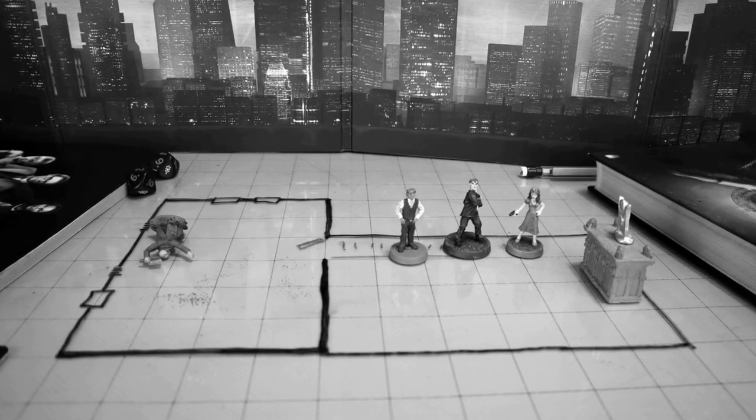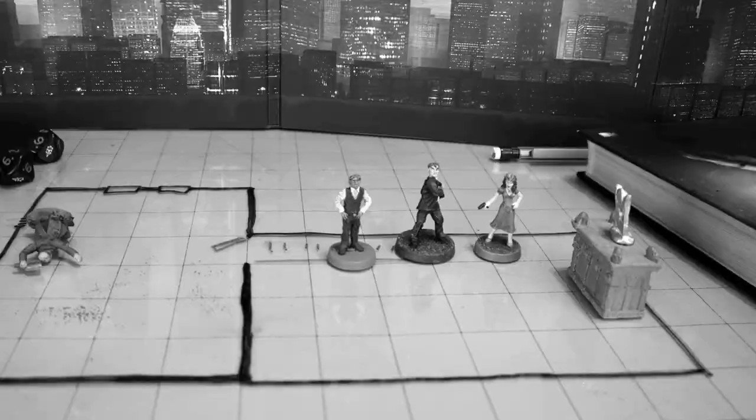Inside the basement, you find the stolen Egyptian scroll as well as an iron tablet that looks like it's got a star chart etched onto its face.